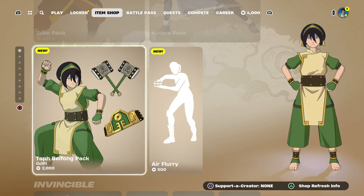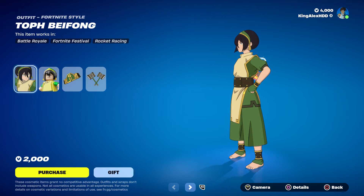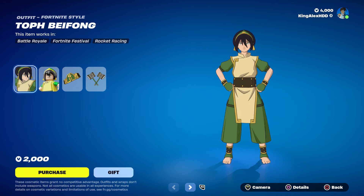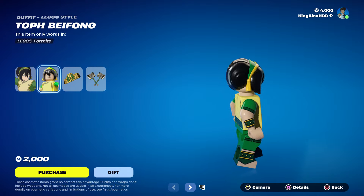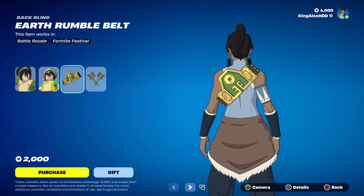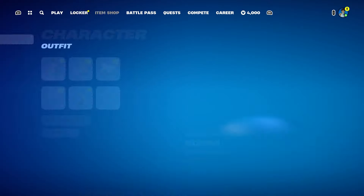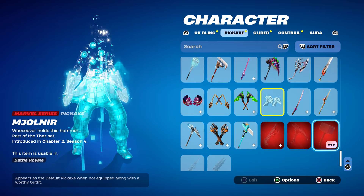Let's get started. First thing's first — some people are not receiving this skin, so to do the method you have to follow the steps to get it for free. The skin you get is pretty cool — I believe she's like a rock bender or something like that, and this is her LEGO skin, which is pretty cool. We also have the back bling, which looks like a champion belt, and the pickaxe, which is unbelievable — it reminds me of Thor's hammer.